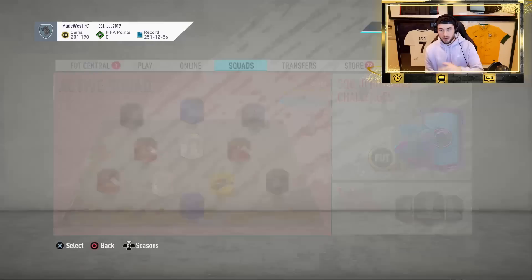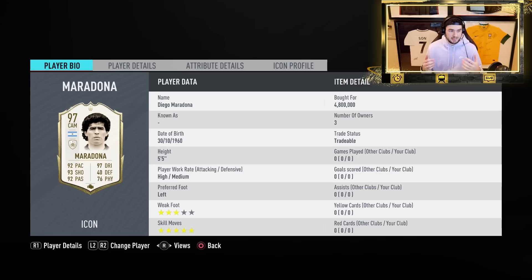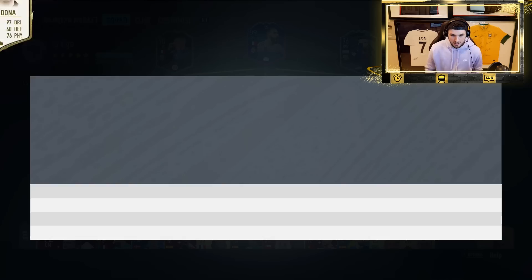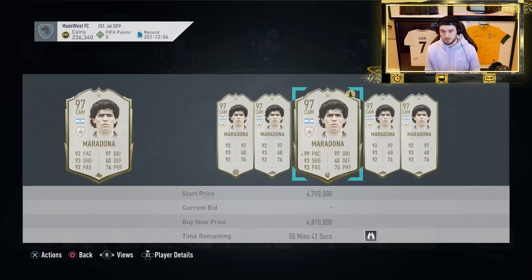We do not have Footless any longer, sadly, for the player SBC. However, we've got a really special review today — we're trying out some of the newer prime icons. Today we're going to be trying out Diego Maradona's 97-rated version. This was like 10 million coins the other day; it's now down a lot in value. He's been about 5.8 million for most of the day, six to seven mil — he was 11 mil the other day, and he's actually 12 mil on Xbox right now.